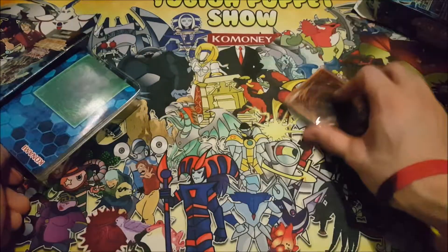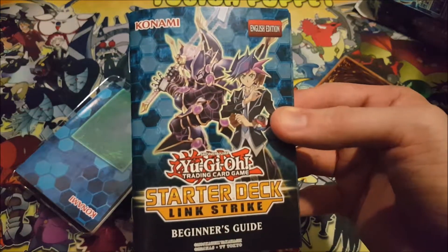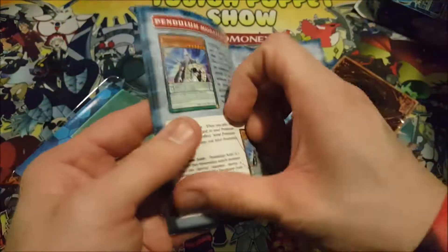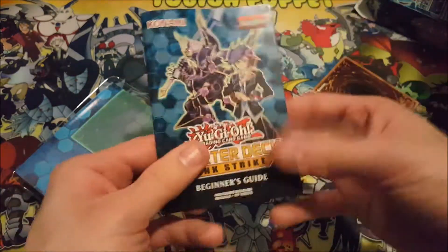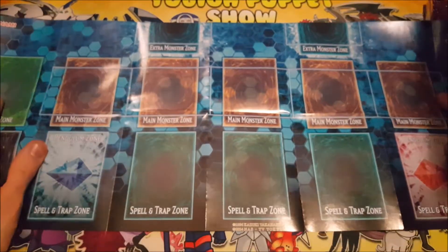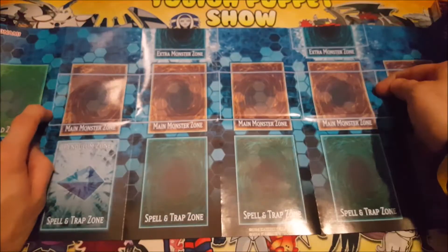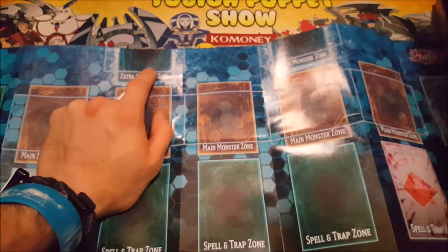Alright, that's our deck and that's our mat. So let me go ahead and unfold the mat that we get. This is the new format of play mats — you've got the deck zone, the main monster zones, your spell and trap zones, with one doubling as pendulum, one as extra deck, and then you've got the extra monster zone.